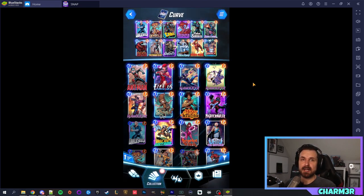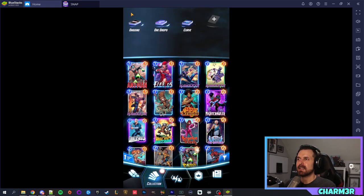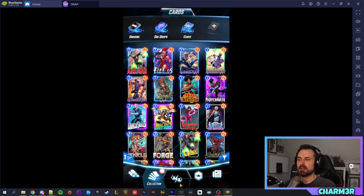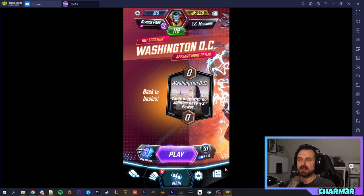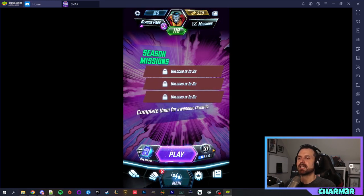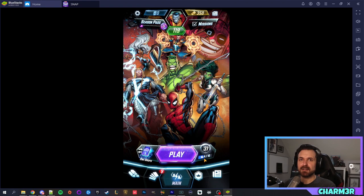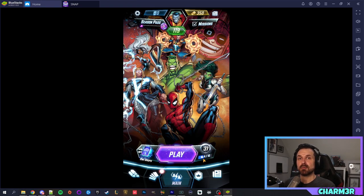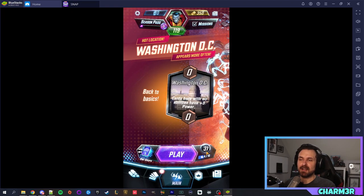Look for a future video covering how to unlock cards and the game economy. One last thing to cover is the importance of cubes. You can see I'm at rank 31 with four out of ten cubes — I need six more to go from rank 31 to 32. That's why snapping when you have an advantage, or retreating if you don't think you can win, is so important — you gain or lose cubes as a result of each match and that's how you climb the ladder. When you win, you want to win big; when you lose, you want to lose as few cubes as possible.